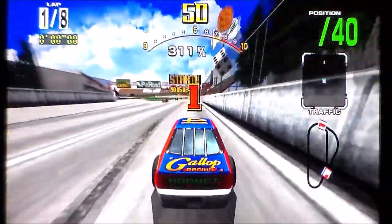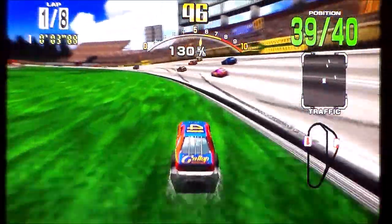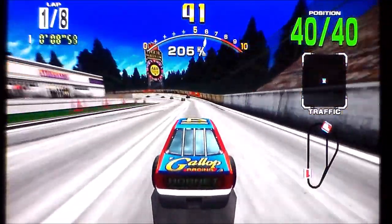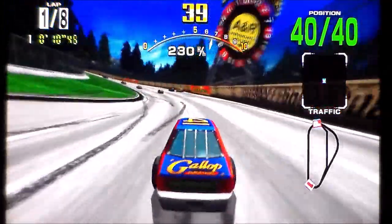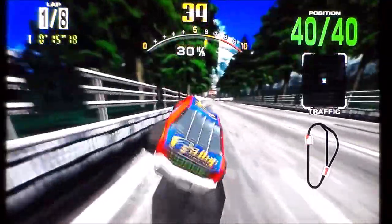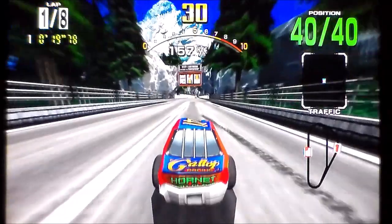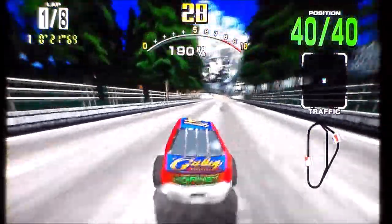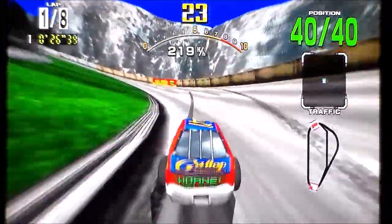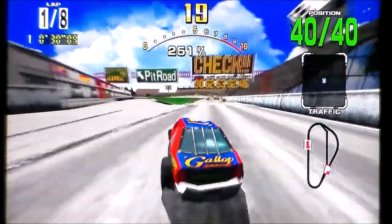You've got a bunch of views which you do with the D-pad. Position is top right, lap top left, speed in the middle, radar beneath your position. And beneath that is your track. Look — your car gets all banged up. Now look at the reflection on the rearview mirror — I know they didn't do that properly on the Saturn version. We just passed Sonic on the cliff face.